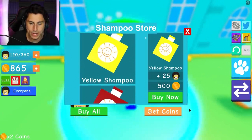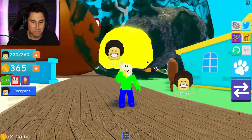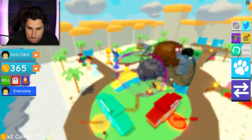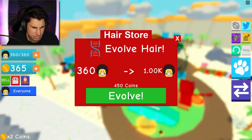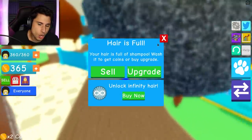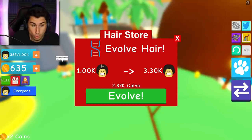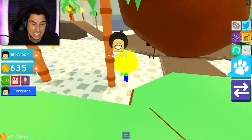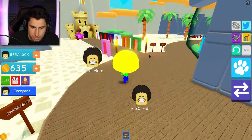I've worked my way up to 865 coins so I should be able to buy... I already have yellow? No, I have green. Now I have yellow - look at Baldy's hair, it's getting so big! Although look at the people behind me - some of these afros are massive. I want to upgrade again. A thousand evolve - I don't have enough money, I need 450 coins. Let's go back to the shower. Now I could hold a thousand units of hair shampoo in my head - that sounds like a disgusting amount of soap to have in your hair.